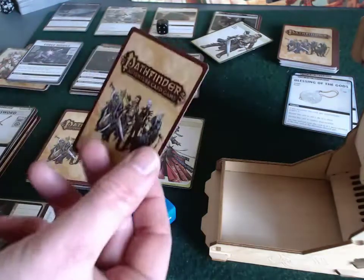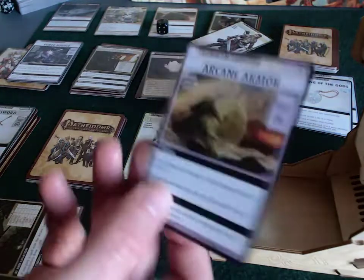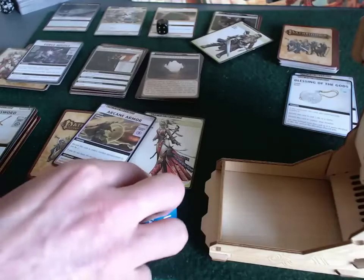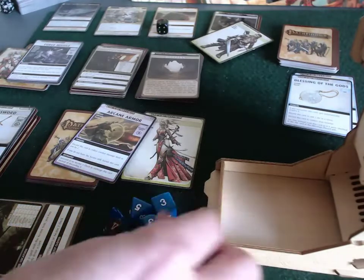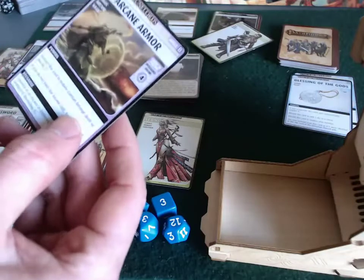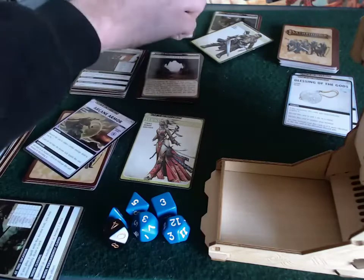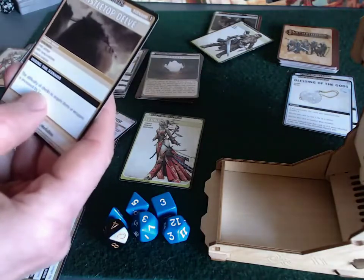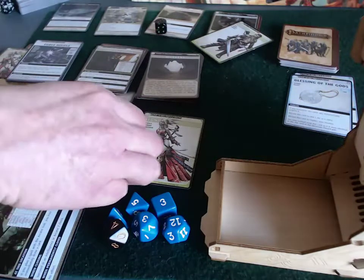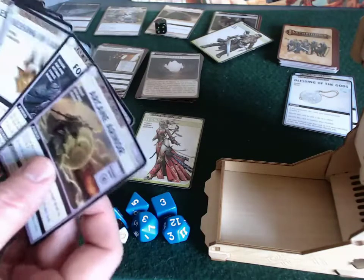Sioni explores - I half expected it to be the villain - but it's arcane armor. It's a check of four to acquire and she rolled a 12 on a d12 with a plus two anyway. There's a global rule about items or weapons, but this is a spell so she acquires it legitimately.